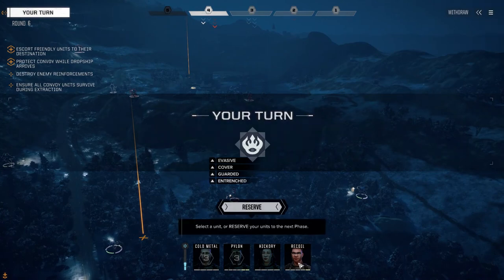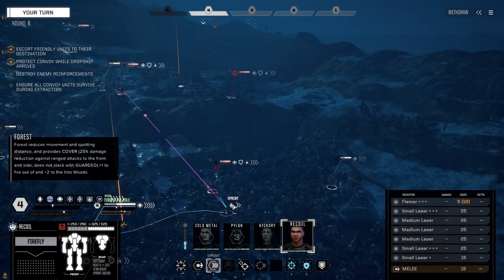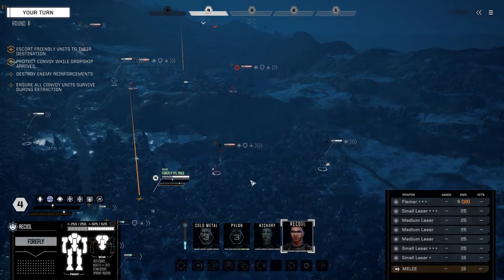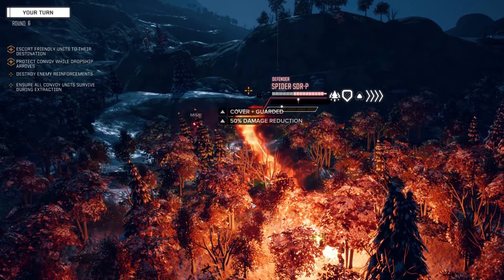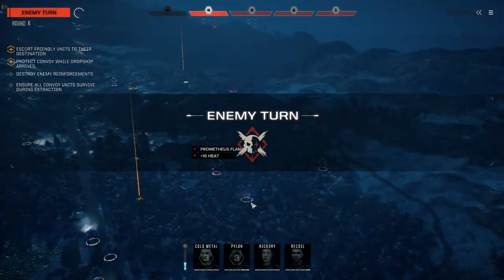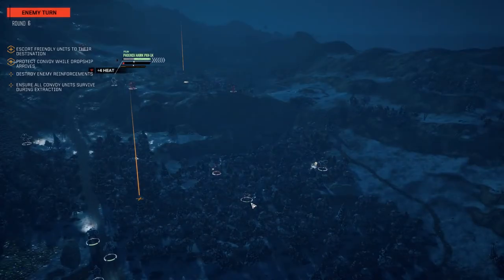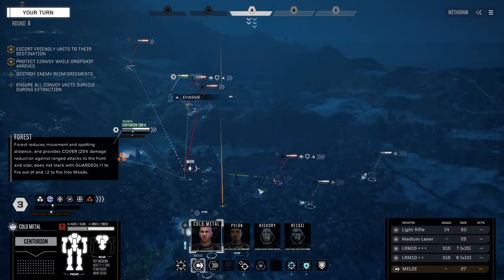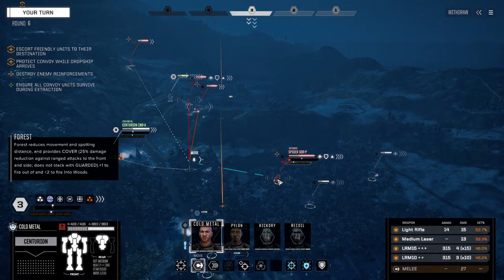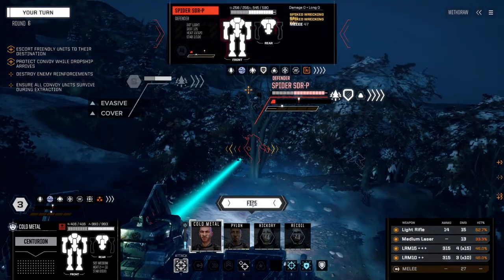Recoil — can we play the back game with this guy? Doesn't look like we can. I don't know if we can stop this guy — he's got a lot of armor and a lot of evasion. Okay, what's this Locust doing? I'm thinking we could give this Javelin a good pasting, but I really think we probably need to engage this Spider. Those wrecking balls can do a lot of damage — I've been on the receiving end of those things. Let's see if we can give this guy a good pasting.